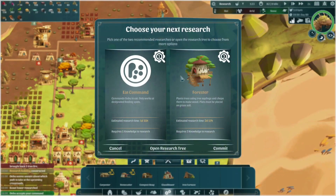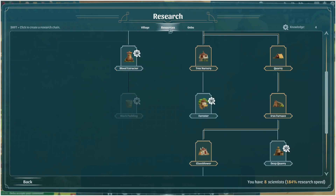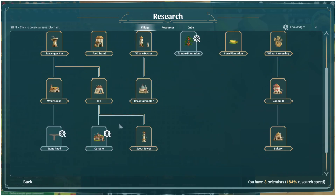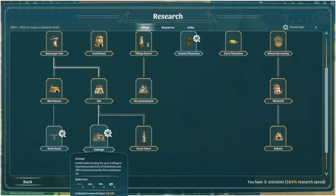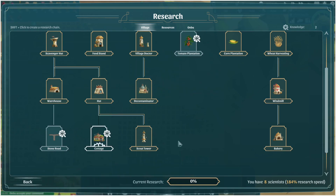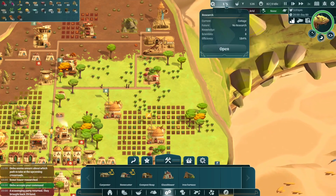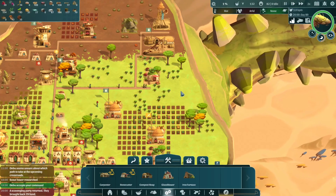We've got that done and we've got four knowledge points now. The forester would be good but we're not desperate for it just yet. That's going to take three points. Maybe they've just finished this village off — doing the road so we move around a lot faster would be really good, and villagers would have a better place to sleep too. I'm going to go for the cottages. Look at that — we've got eight scientists and it's up to 184. That only jumped about 18 or so, not too sure on that.